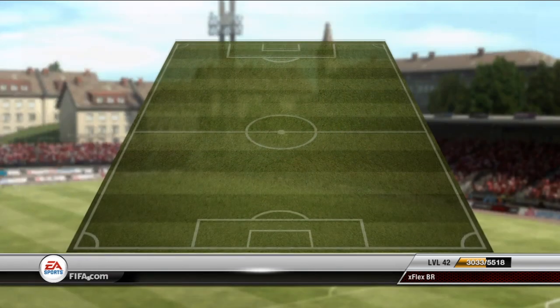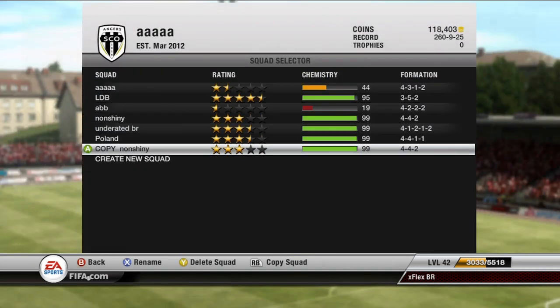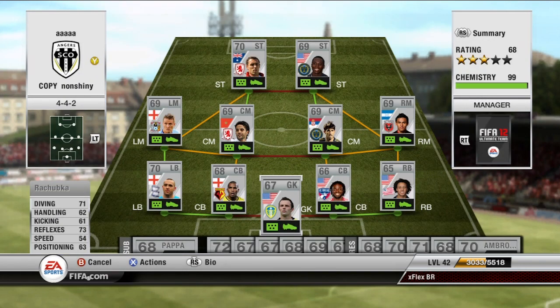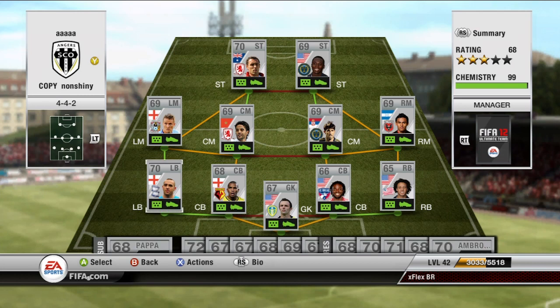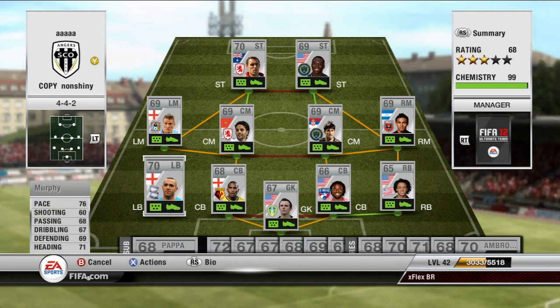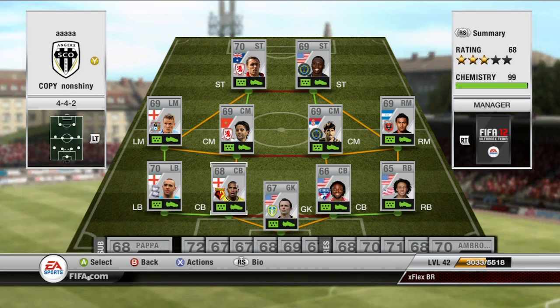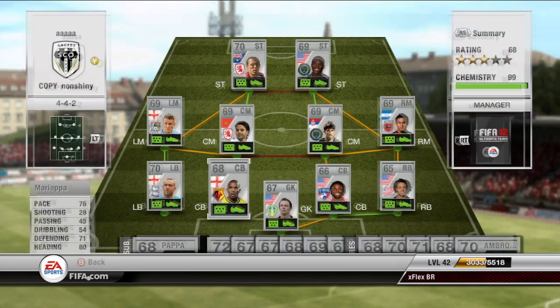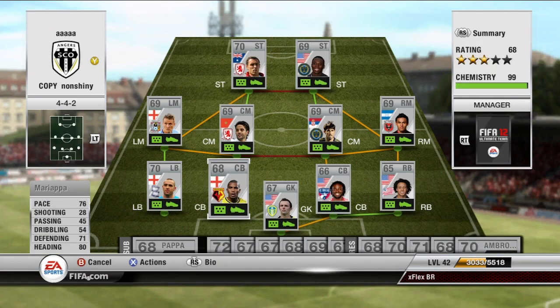Let me show you the variation cooking-show style since I already have it set up. Rachubka stays in goal — same deal with him. On left back we have Murphy: 76 pace, 69 defending, pretty strong guy, does the job. We have Mariapa: 76 pace, 71 defending, and 80 heading. He's not too tall at 5 foot 10 — I'm not sure of the exact stats but jumping feeds into the heading stat.